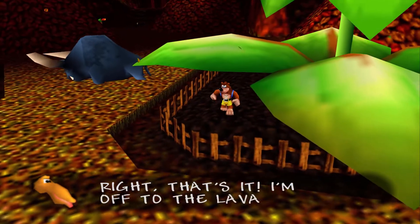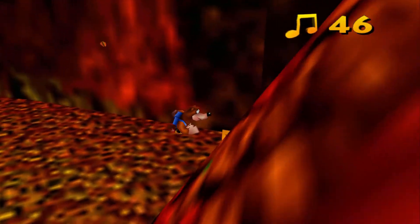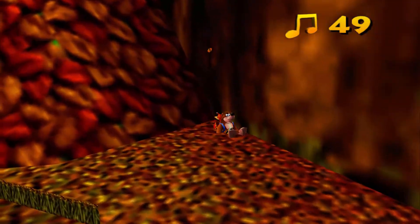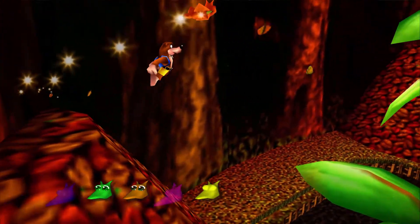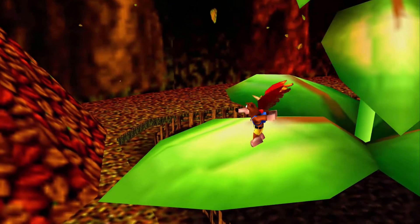You have beaten that camel like five times. Yeah, he's not taking it anymore. He's running so far away that he ends up in the next game. But fun fact, you do find him in the lava world in the next game — in the lava section of a world from Tooie.